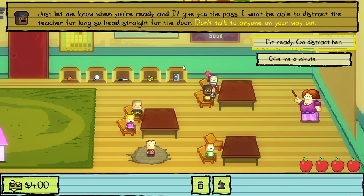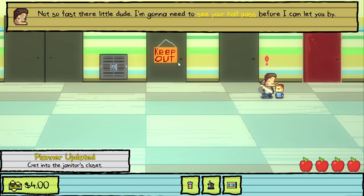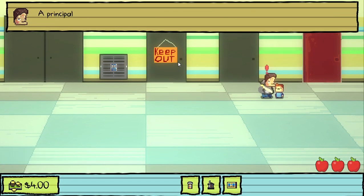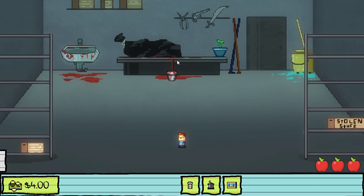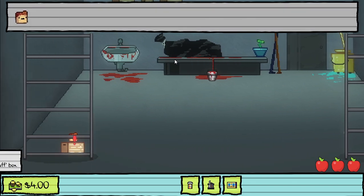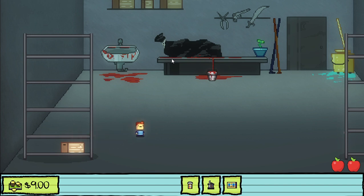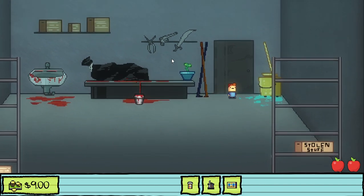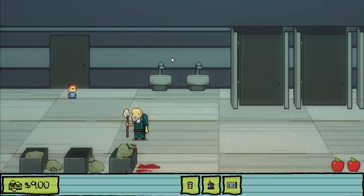Jerome goes to distract the teacher, then we go out into the hall. We get the hall pass kid out of the way so we can get past and go to the janitor's closet. We go all the way down to the little box in there and take the five dollars inside. Now we have nine dollars. Then we go out and head into the bathroom.